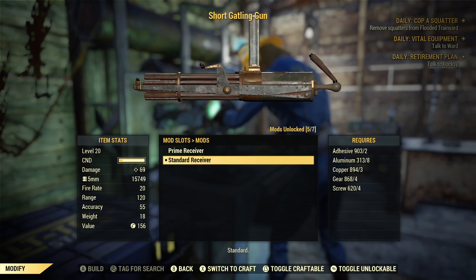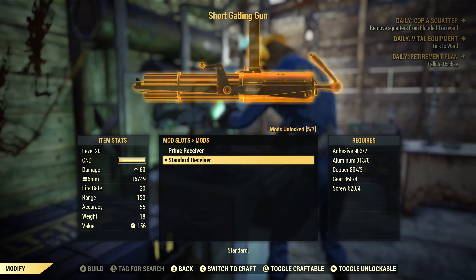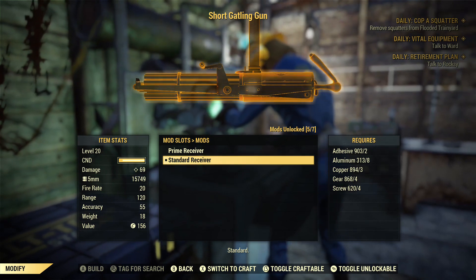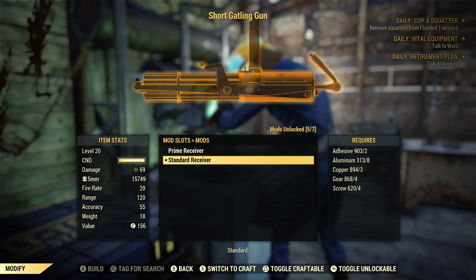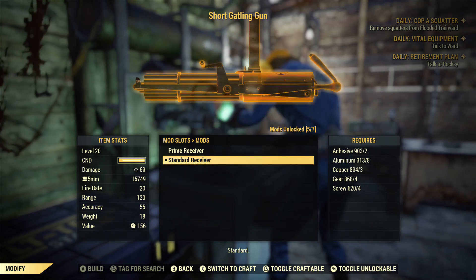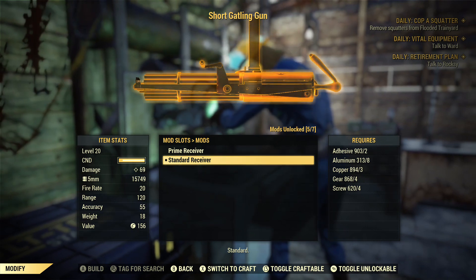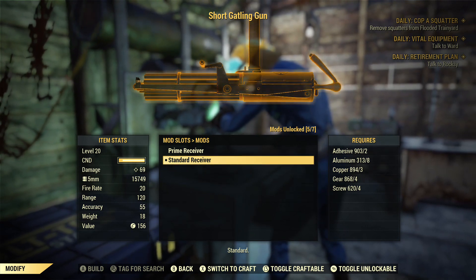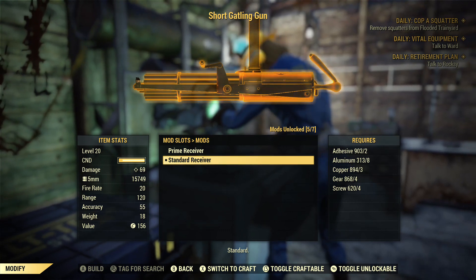First of all, the prime receiver. You can only obtain that by killing the Scorched Queen, and not just by shooting one bullet at it - you have to shoot the last shot at the Scorched Queen, or shoot the most amount of bullets at the Scorched Queen in the event, otherwise it will not drop the plan when you loot her. The prime receiver plan can be for any weapon, not just for the Gatling gun.